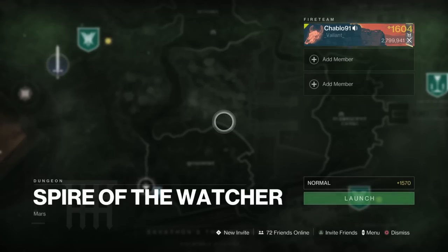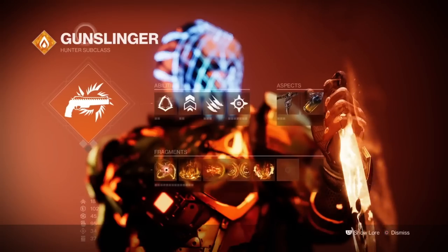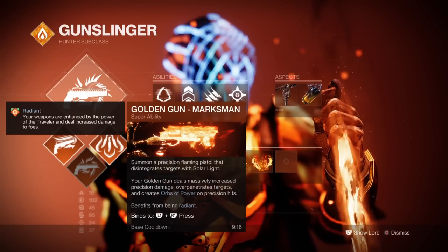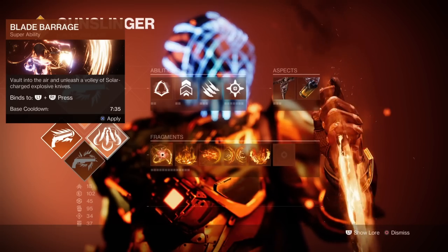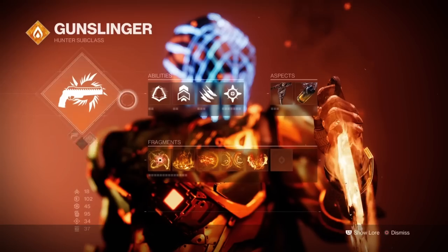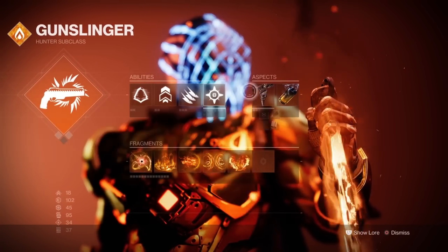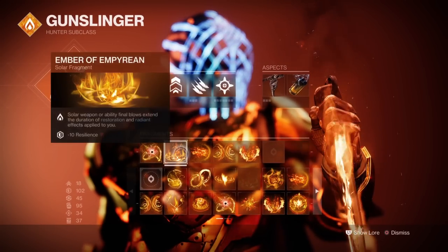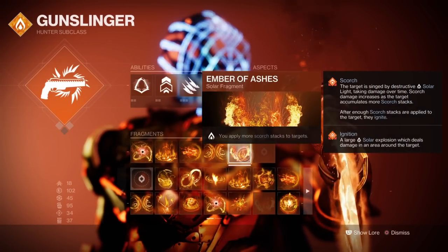As we start the dungeon, the super choice will be Golden Gun Marksman, as it's a very useful super for the first boss. When we get to the fire boss we'll switch to Blade Barrage. Dodge is Gambler's Dodge, knife trick, healing grenade. Aspects are On Your Mark and Knock 'Em Down. Fragments are Ember of Solace, Ember of Empyrean, Torches, and Char Ashes.